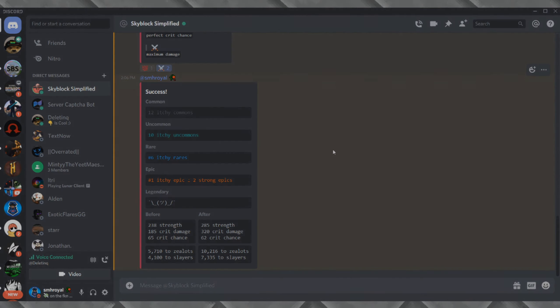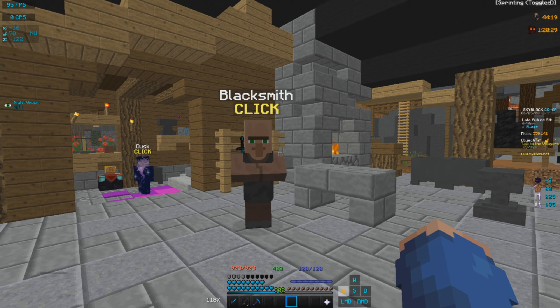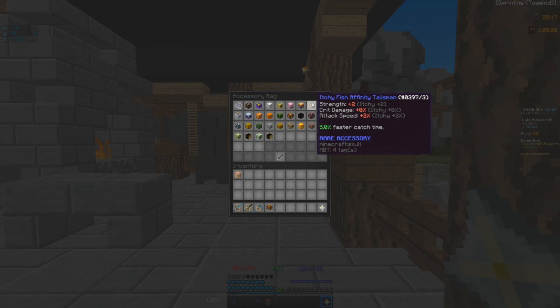So now we're going to hop right back in game. We are in front of the blacksmith. The bot said we needed 12 itchy commons, so I'm going to go into my accessory bag, grab all my 12 common accessories, and reforge all of them to itchy. I'm not going to show the entire process because you guys basically get the point — you just reforge all your talismans to the ones that the bot recommends. So I'll bring you guys right back as soon as I have everything reforged. We have gone ahead and reforged all of our talismans — if we check the accessory bag, these are all done to what the bot said.